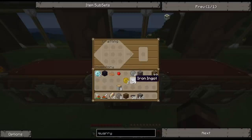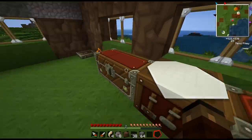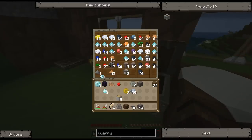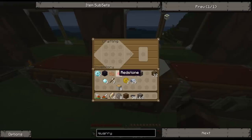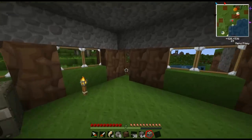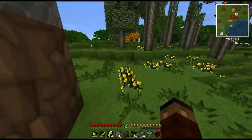Now I need a diamond pickaxe — we only have three diamonds left. Get some sticks, there we go, diamond pickaxe, and it can't have any damage on it. Put the pickaxe at the bottom with the gears, then the gold gears, then iron gears, then redstone, and we have a quarry. This insanely expensive thing will basically mine a giant hole in the ground.